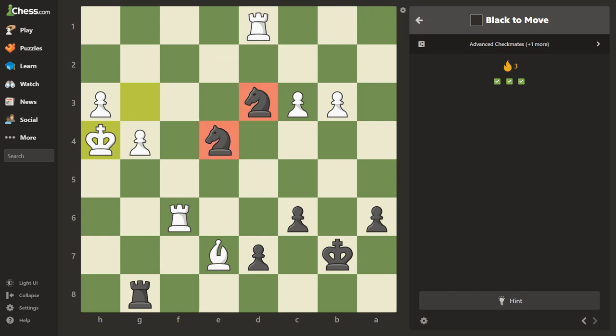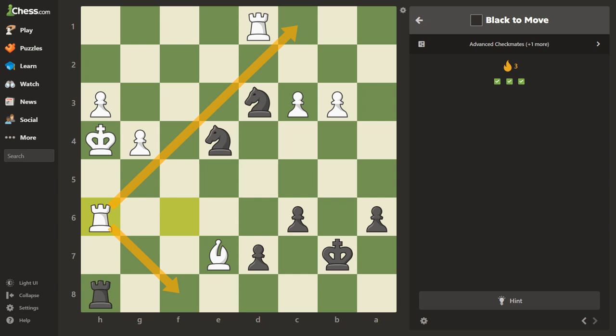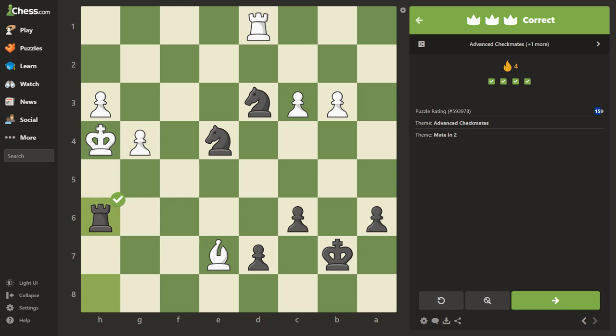Now we've got two knights. These guys make a great pair because they can protect each other. I just won a game the other day with two knights helping a pawn get across the board. Let's look for checks — right here we have a check, nobody can take us. Somebody can block — then take, and that's check — and this knight is covering both escape squares. Let's try it — check, make sure it's safe, nobody can take me — take that rook. Rated 159.